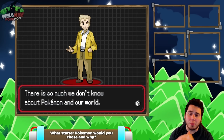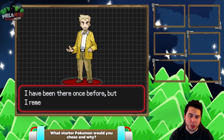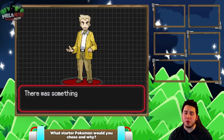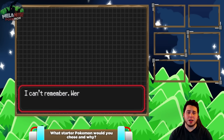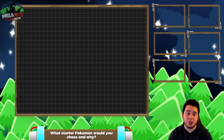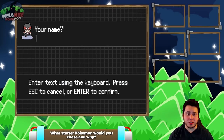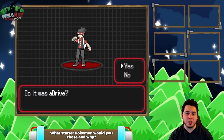There is so much we don't know about Pokemon and our world. That's why I study Pokemon every single day. Now I'm on my way to the Zeela region, which is where this game takes place. I have been there once before but I remember very little of it. There was something about a prophecy. There was someone special. So there's a prophecy — that's how it always starts. I can't remember, were they a boy or a girl? So I guess we're going to decide who the prophecy is. I'm going to go with the boy character. I'm going to put my name as aDrive and that will be our name.